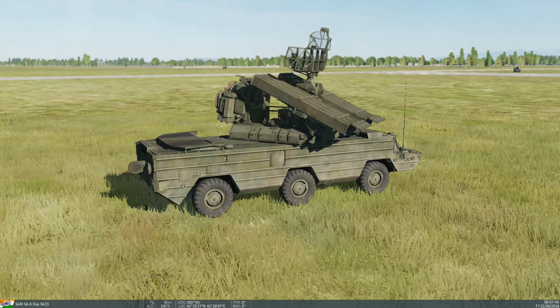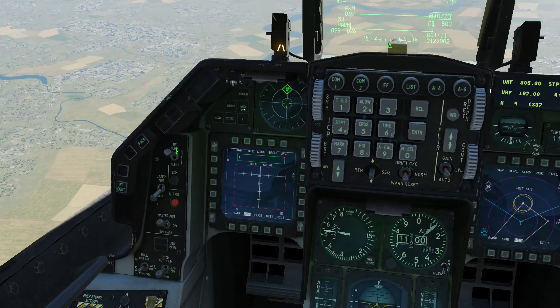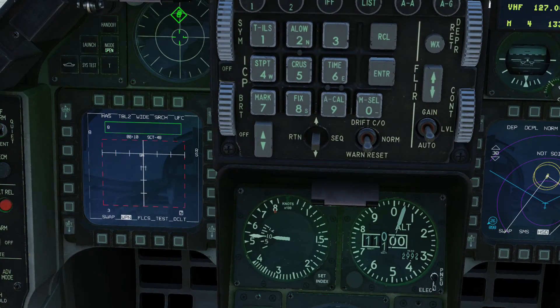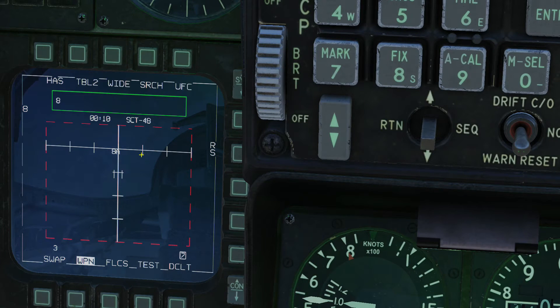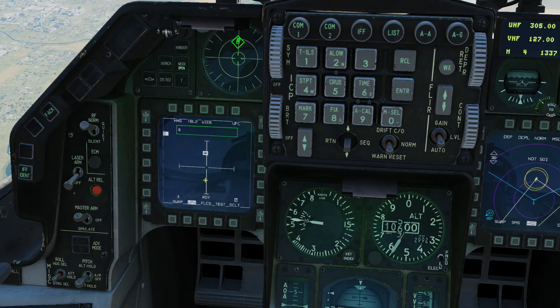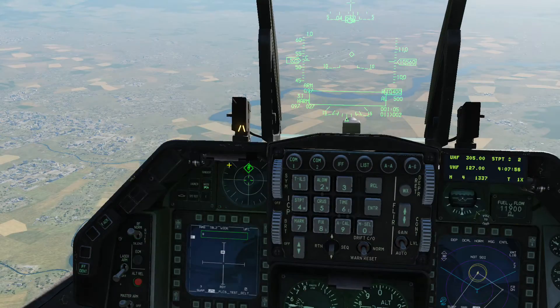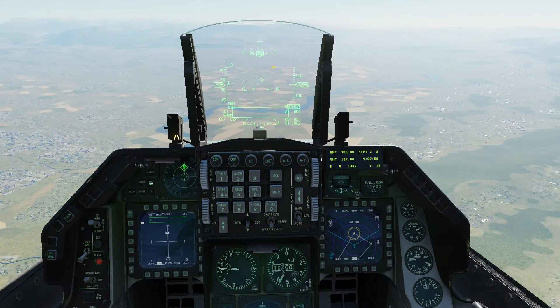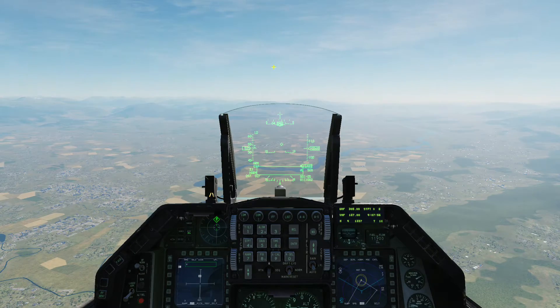The SA-8 radar is working and tracking us. As soon as you hear the beep, it means the radar is about to launch. If the symbol changes from '8A' to '8T', it means the missile has been launched. So I'm going to quickly unpause, slew the cursor over and lock the target. I've locked the target — notice a crosshair appears and '8A' is highlighted in a box, meaning my target is ready. I'm just 11 nautical miles away, arriving in 1 minute 5 seconds, but the missile will be much faster than me. I'm going to launch.